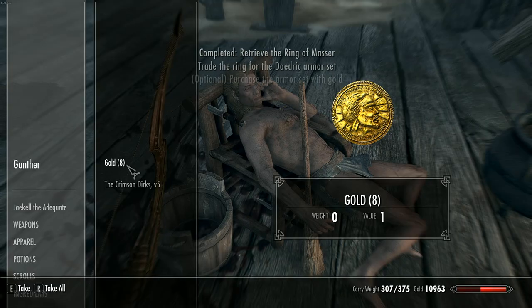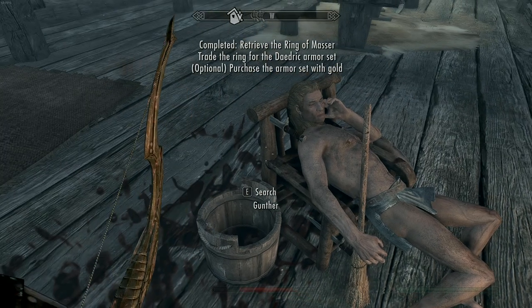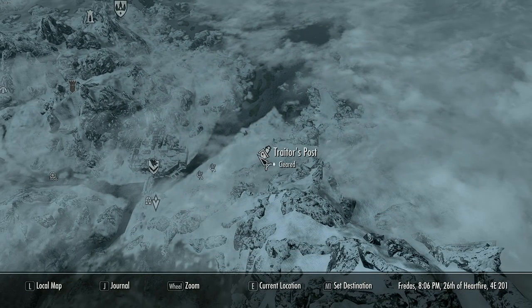The Ring of Masser: illusion spells cost 30% less to cast, increase your stamina by 20 points, and sneaking is 20% better. That is a pretty stinking good ring if you ask me.